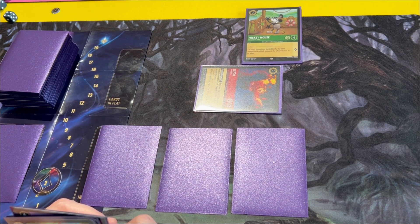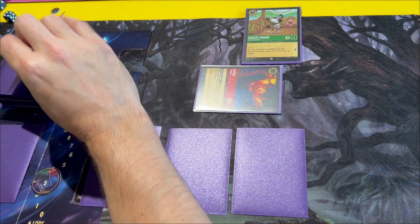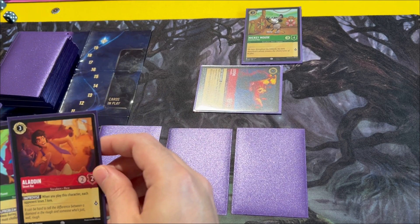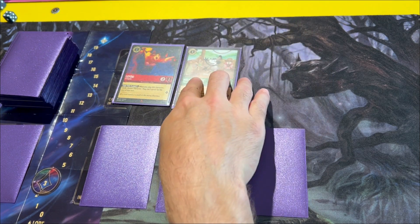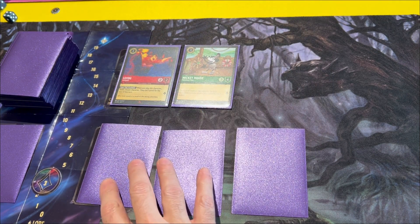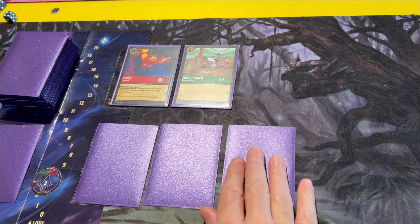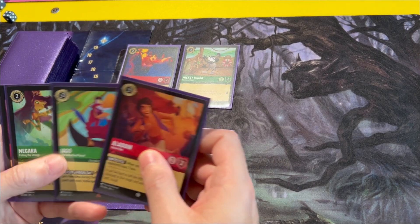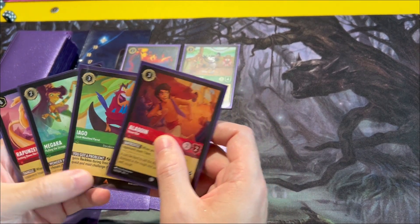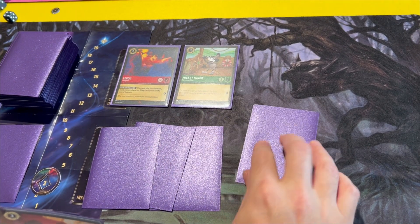And the rest I am going to quest — so that's two more lore. I'll draw, ready my guys, and then I'm going to ink Megara. So we've got four ink now.